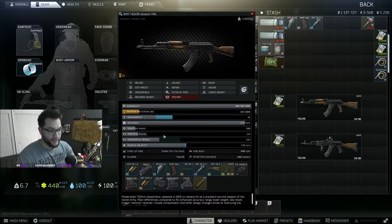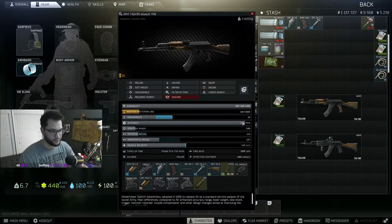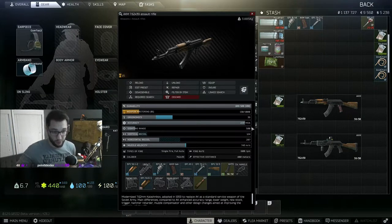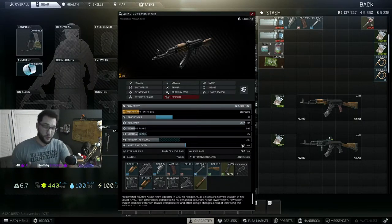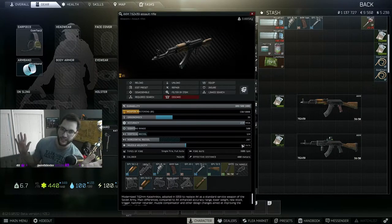Next is sighting range — usually pretty low on default guns because you're aiming with iron sights, but as you throw scopes and red dots on there that number changes to show how far you can see and how much the screen zooms in when you aim down sights. Muzzle velocity is how fast the bullet leaves the chamber on its way to your target — the higher this number, the farther the bullet travels and the harder it hits.